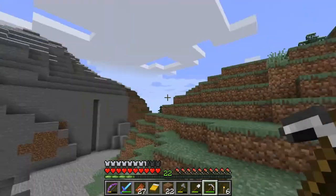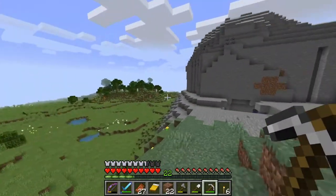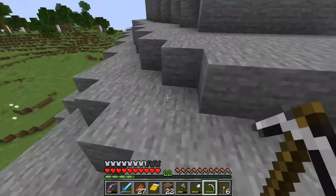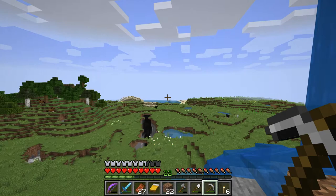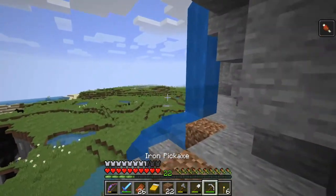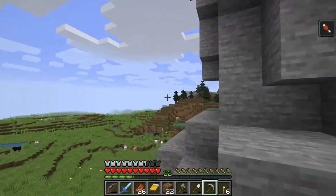I did a little more exploring and stumbled across this area. I almost like this area better - we've got that over there which would be a perfect mountain to dig into for our base idea. We've got water over here if you want - building next to the water makes traveling a little easier, I mentioned that in the previous episode. And look, we've got horses too!